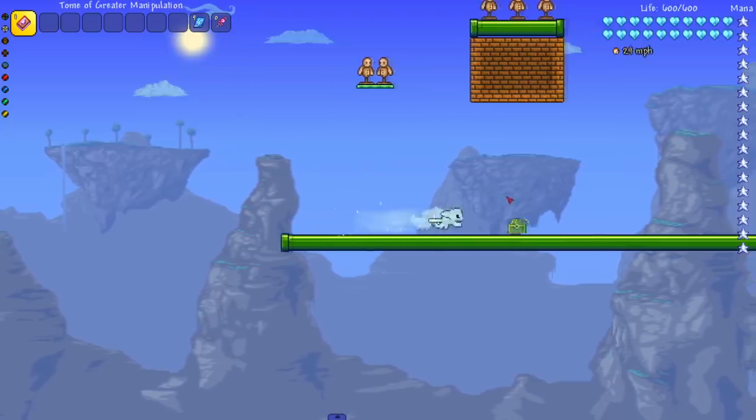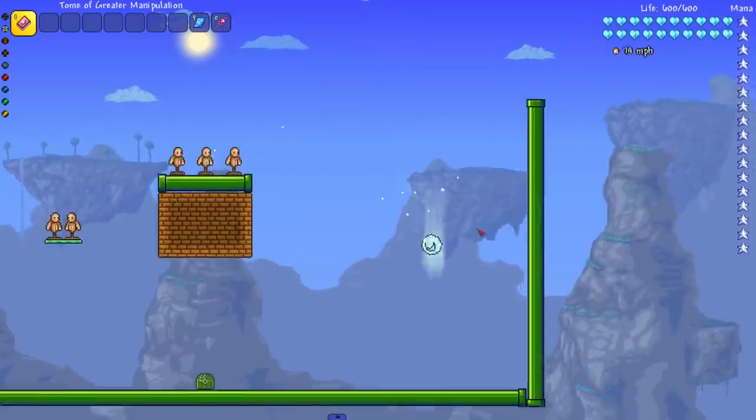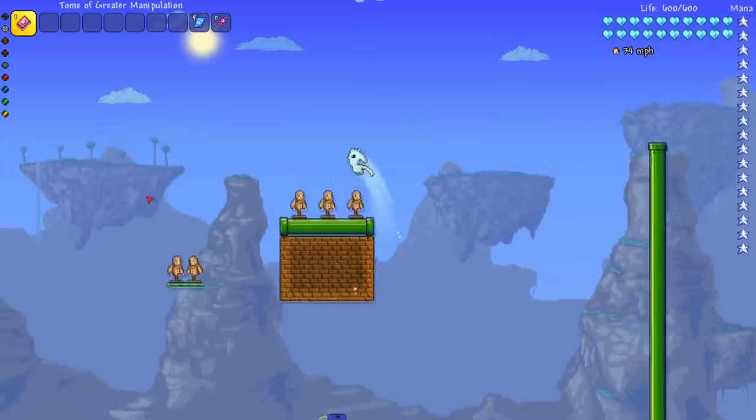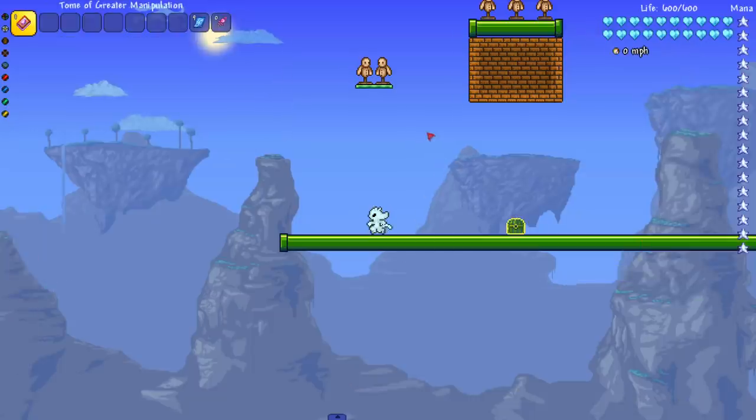Back to the bash before we were interrupted — boom, nice little bash. I don't think this does damage — tested it, no it doesn't. But you can do things like get on the wall, boom, and dash to the other side. Very, very nice.